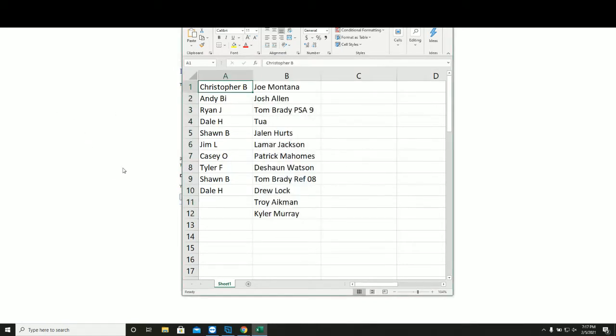Results: Chris B. gets the Joe Montana Auto; Andy gets Josh Allen; Ryan Jay gets the Tom Brady PSA 9; Dale gets the Tua Prism; Sean gets the Jalen Hurts Silver Prism; Jim gets Lamar Jackson; Casey gets the Patrick Mahomes 2017 Classics rookie; Tyler gets the Deshaun Watson Optic rookie; Sean B. gets the 2008 Tom Brady Refractor; Dale gets Drew Lock. The Troy Aikman Auto and Kyler Murray Optic Holo rookie did not get hit in this round.